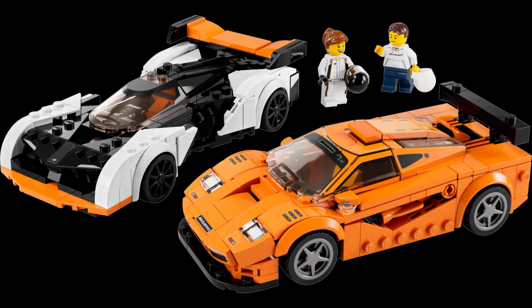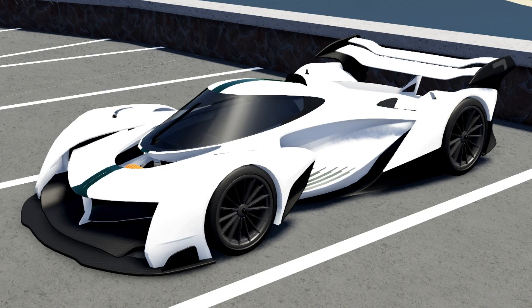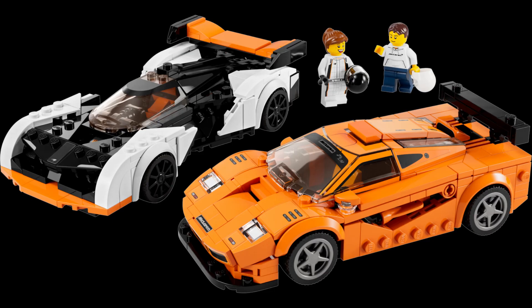Next up we have the 76918 McLaren Solus and McLaren F1. The McLaren Solus, which I'll put on screen, is a car in Driving Empire that I use all the time, so I'm really happy they're making a LEGO one. I do think the color scheme is a little bit suspect — because there's so much white and black it kind of takes away from the shape of the car. But I'm assuming there's a real-life version that looks like this.